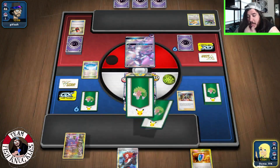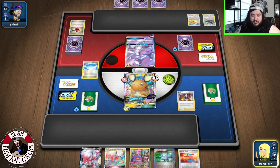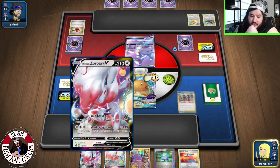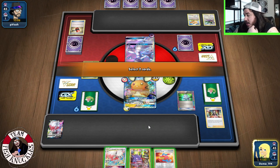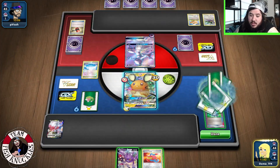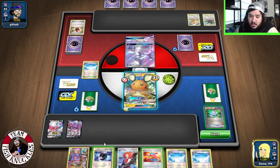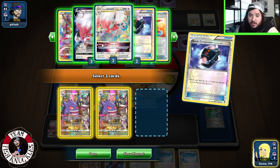Alright, let's do this. We have no way to get Pokemon back right now. I think I'm going to grab ourselves a Crowbat V to draw up to five. We didn't find another one — oh my gosh, okay.